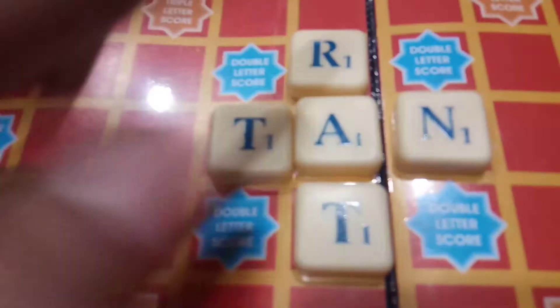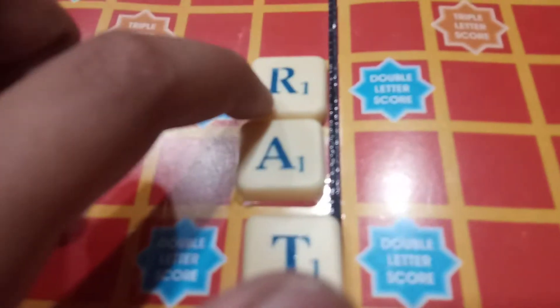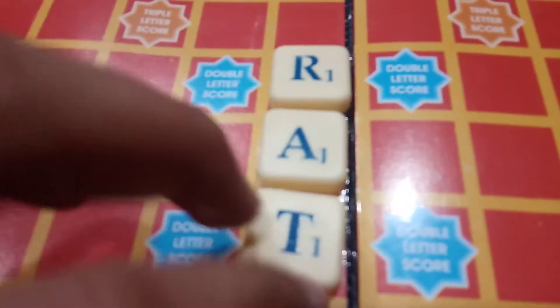My friend used only two new letters. I wrote R, A, T — so before my friend's chance, I need to see the number which is beside each alphabet. One, one, and one — I'm going to add all three, which is three. One plus one plus one is three. I'm going to go to the scoreboard — there are three places: Units, Tens, and Hundreds. I'm going to go to Units first and set it as three.